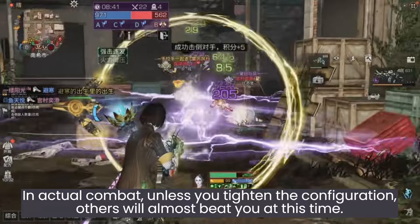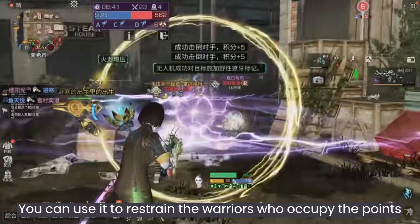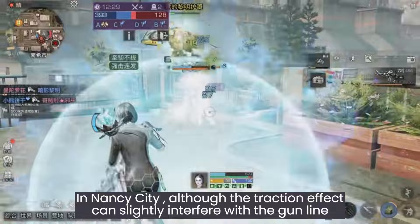It takes five seconds to burn the target to trigger the shield reduction effect. In actual combat, unless you tighten the configuration, others will almost beat you by that time. You can use it to restrain the warriors who are occupying the points.